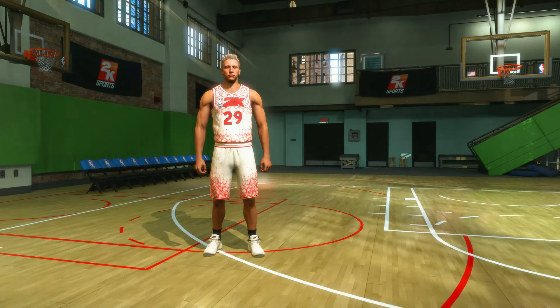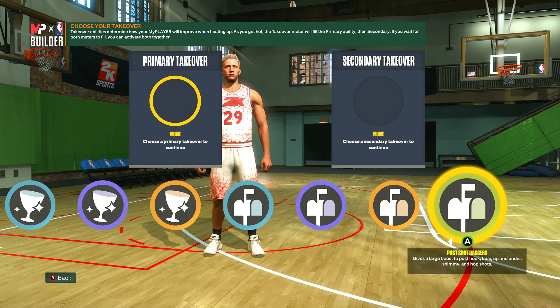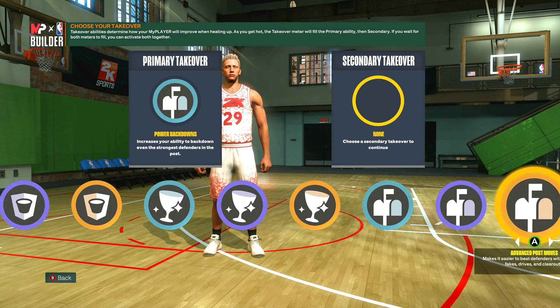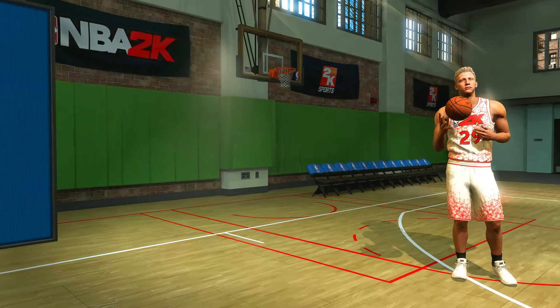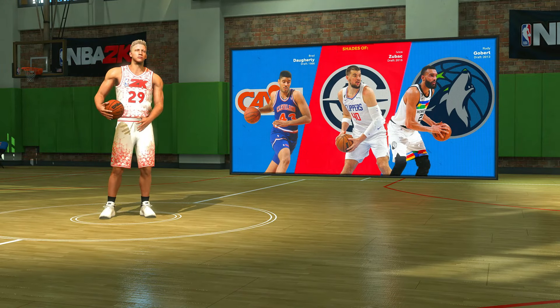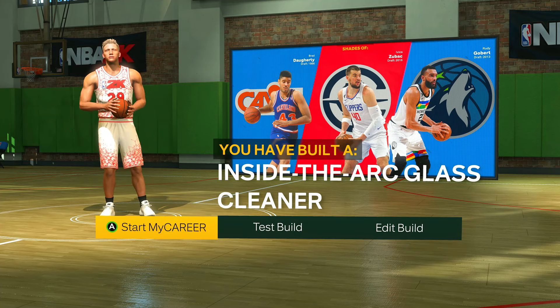Once you have everything set up — 22 finishing, 13 shooting, 8 playmaking, 25 defense, and great physicals — go ahead and click continue. For takeover you have access to rim protecting, glass cleaning, and post takeovers. I'm going to take post scoring takeovers — probably Power Back and Advanced Post Moves — but choose whichever ones fit your playstyle. Your comparisons are Brad Beal, Onyeka Okongwu, and Rudy Gobert, and the build is called Inside the Arc Glass Cleaner.